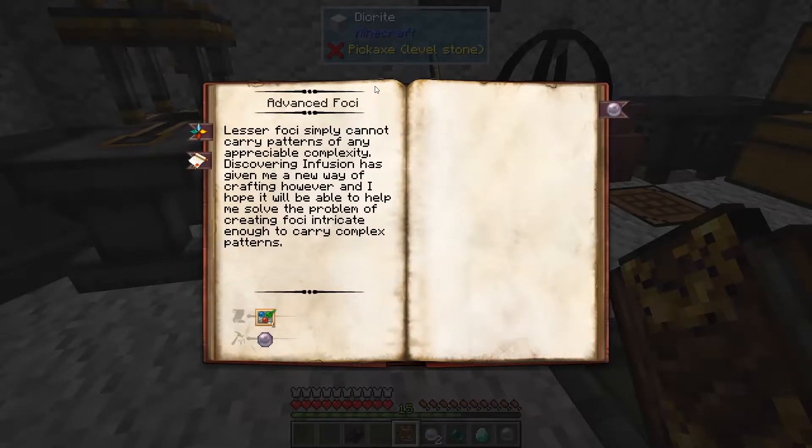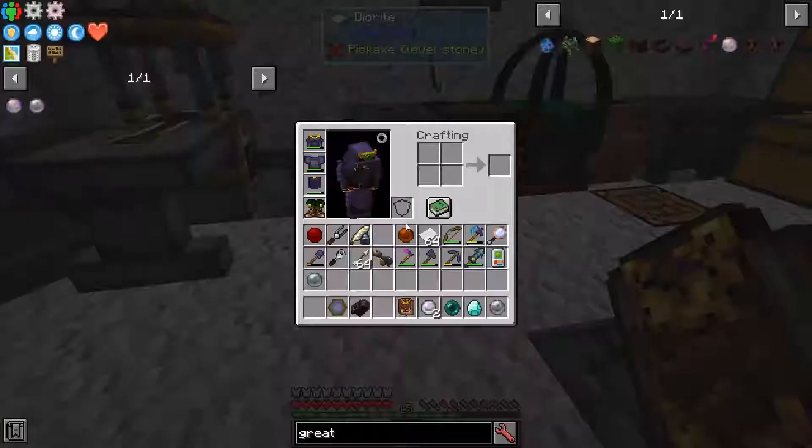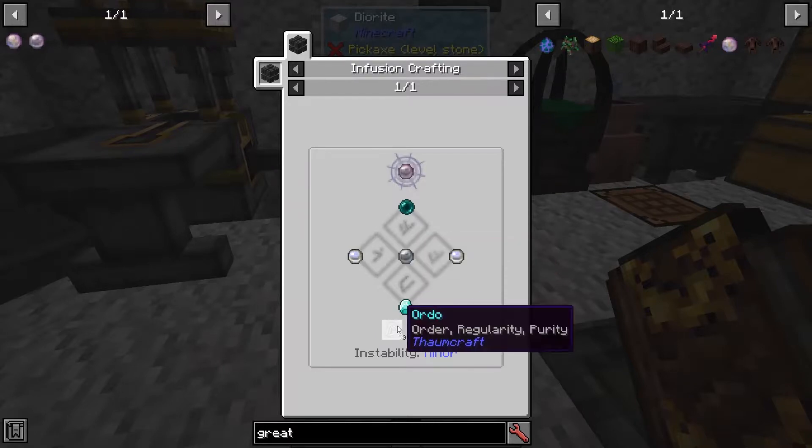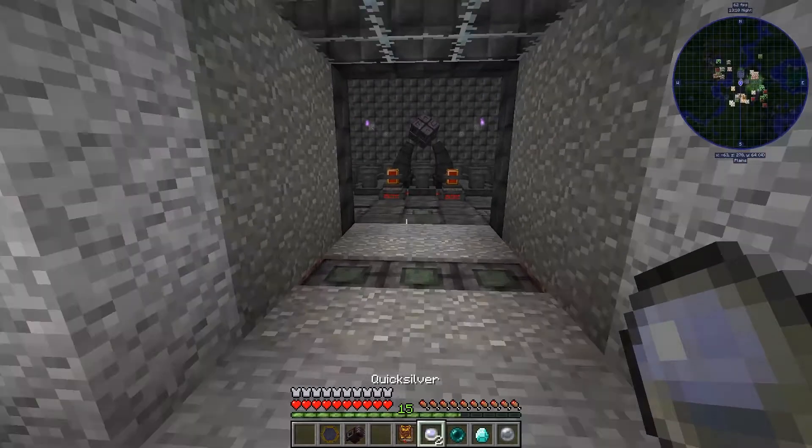There are upgraded kinds of foci that you can build to get you more complexity in your spellcasting. We're going to need to build a blank Advanced Focus, and we're going to need a Theory in Oromancy. To get one of the blank Advanced Focuses, we're going to need a couple of Quicksilver, a Diamond, an Enderpearl, a blank Lesser Focus with 50 Ordo, and 25 Prigantatio.